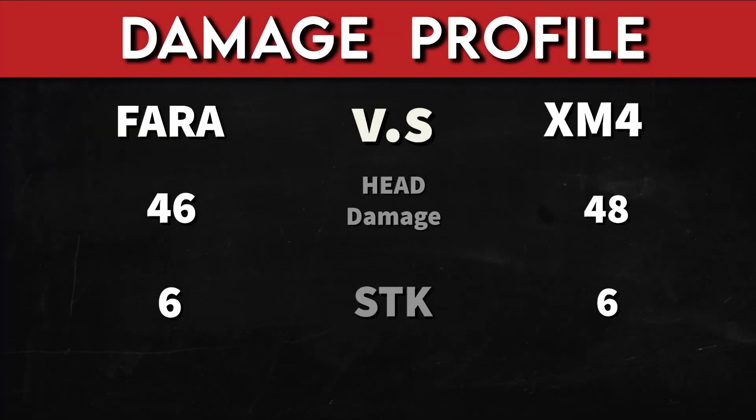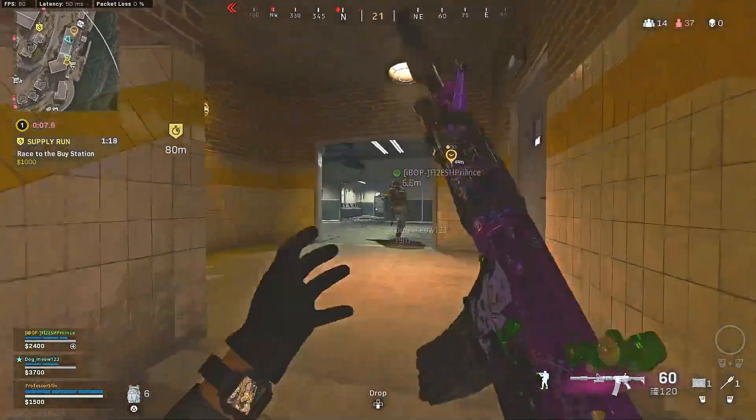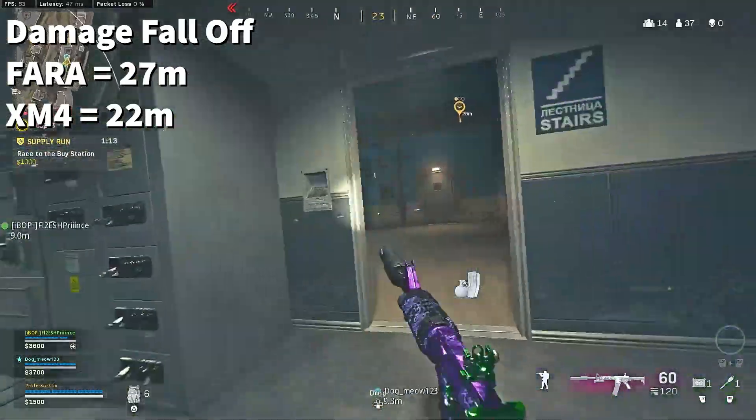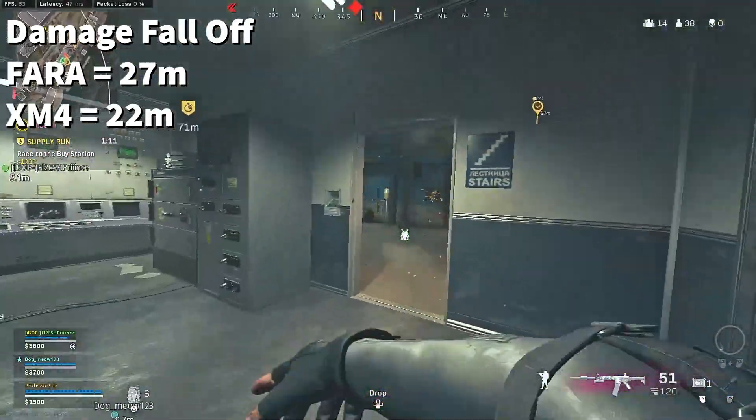If we look at the Pharah, it does 46 damage to the head, which takes six shots to down a fully armored opponent. The XM4 does 48 damage to the head, which also takes six shots to down a fully armored opponent. The Pharah does 31 damage to the chest, which means it takes nine shots to down a fully armored opponent. And the XM4 does 32 damage to the chest, which means it takes eight shots to down a fully armored opponent. It's important to keep in mind that both of these weapons have a damage falloff — the Pharah at 27 meters and the XM4 at 22 meters.